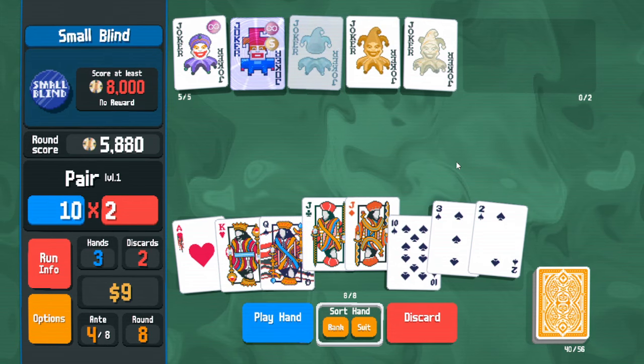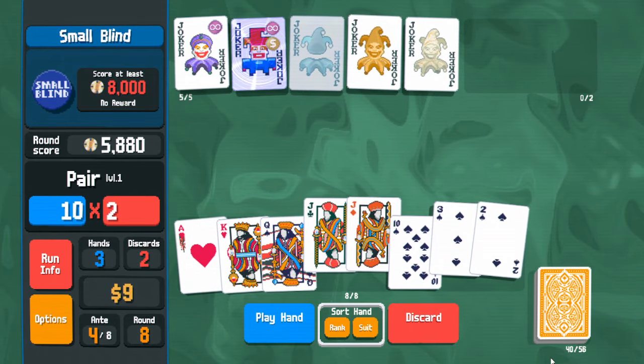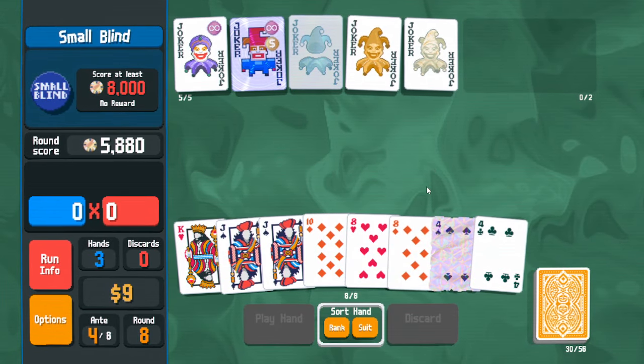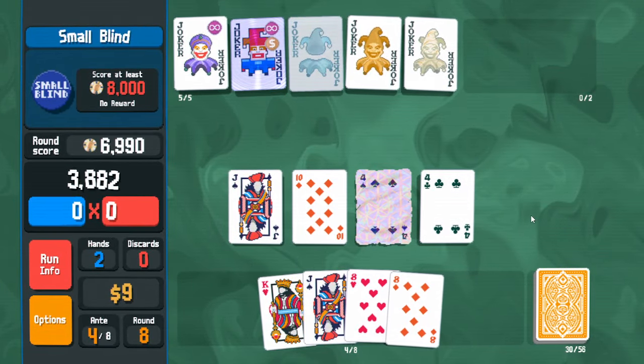I need to do the annoying math whether this will actually kill the boss. We got like 3000 last hand so this will definitely kill it, which is not good for me. We're digging for the gold seal thing which we didn't find — might as well play our lucky card.